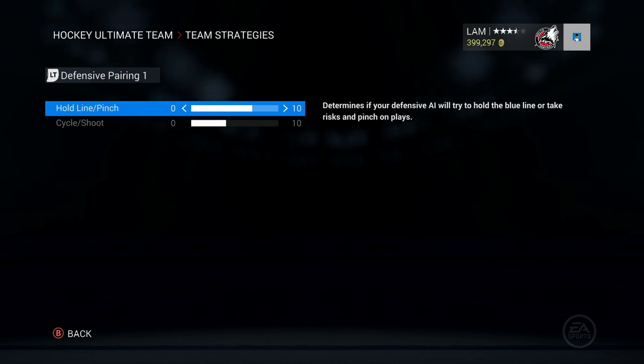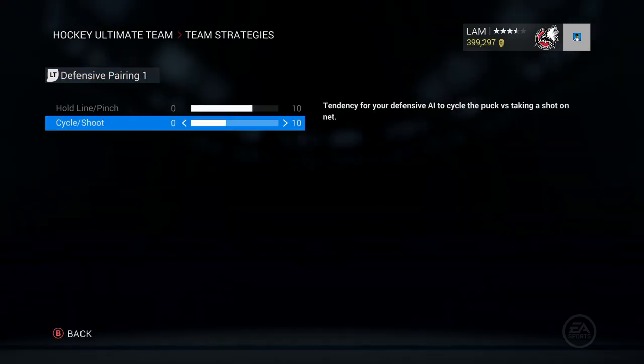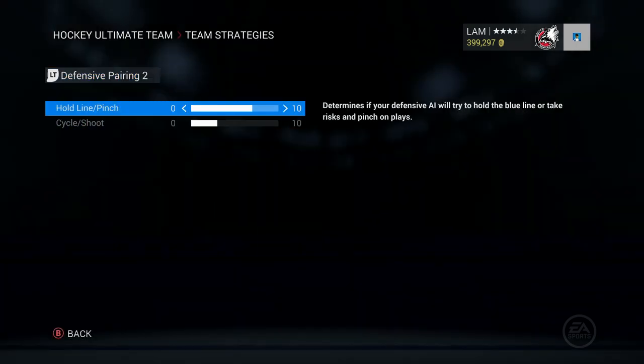For defensive pairings, if you're really good at poke checking or stick checking, raising the setting higher definitely helps your game style. But I don't want my guys rushing up the play too aggressively — I want them choosing the right moment, like if there's a three-on-two or two-on-one I want them ready. For cycle/shoot on defense I have it just below halfway — I want them cycling the puck more rather than shooting, because constantly shooting doesn't mean more goals. You need to set up your guys in position first.